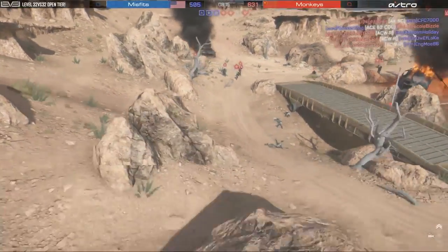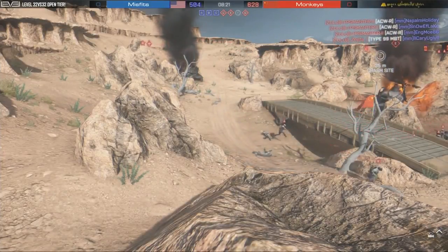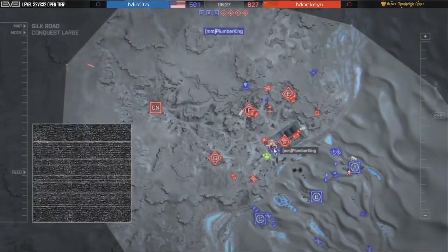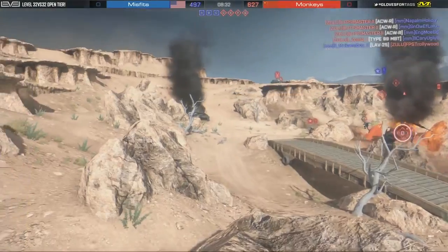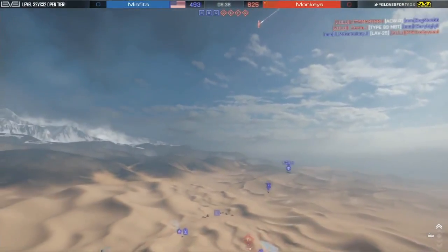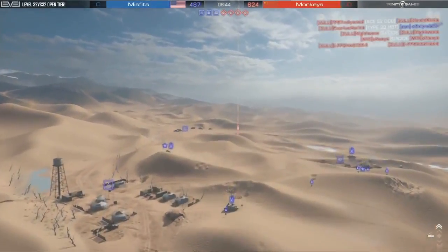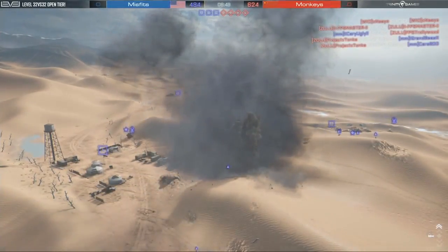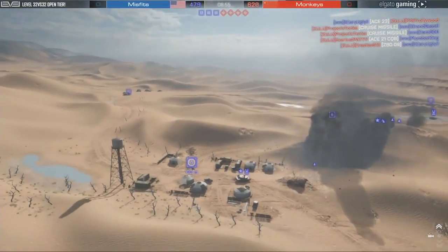Foxtrot is being contested, but look at this infantry fight. Misfits — CFC7000, Napalm Holiday, Snowflake — all get taken out by a successful monkey's hold on Foxtrot. But they all just redeployed and there's still a spawn beacon behind F. There is a cruise missile coming in as well over the Chinese spawn. Is that going to Alpha? Yes, that's an Alpha one — here it comes, right on the tank. Nice one by Project Tonka — taking out that tank. Really, really needed that to keep pressure on Alpha.